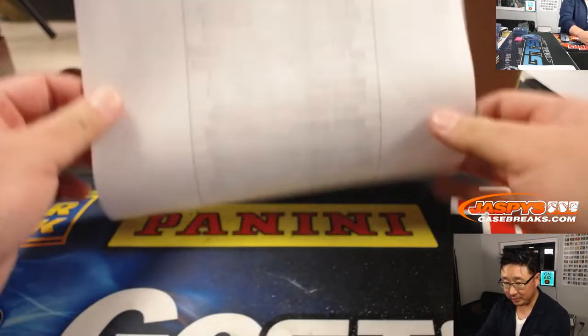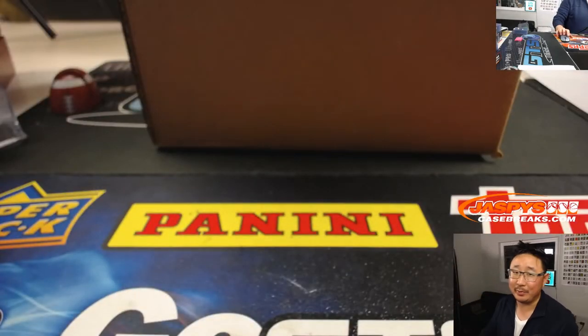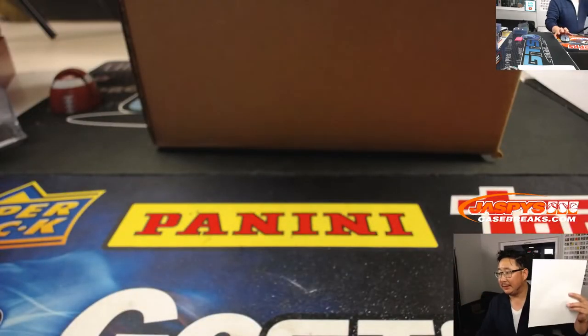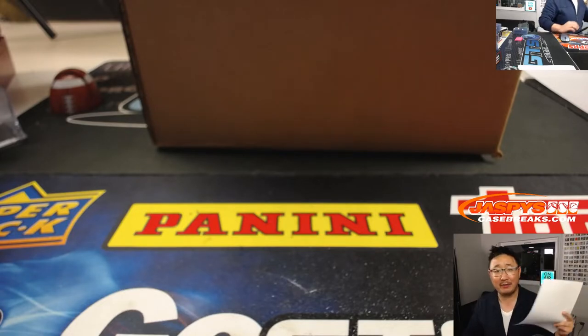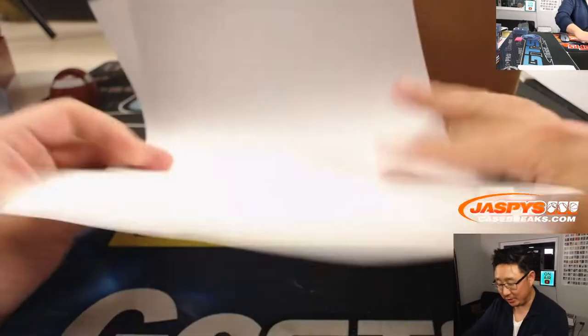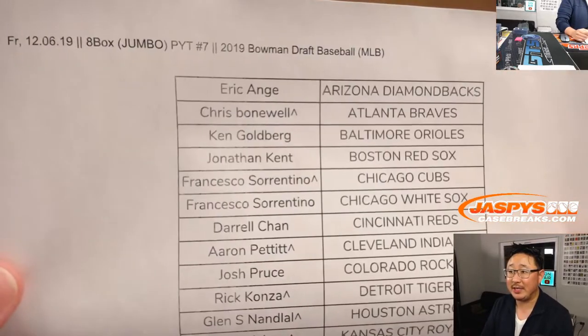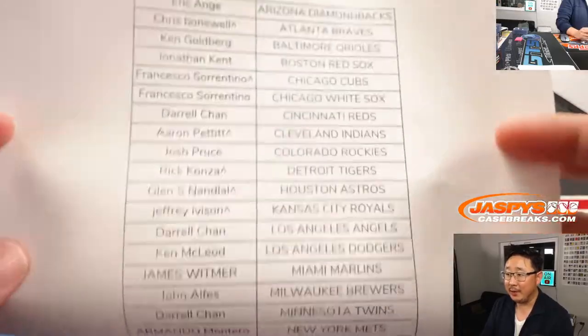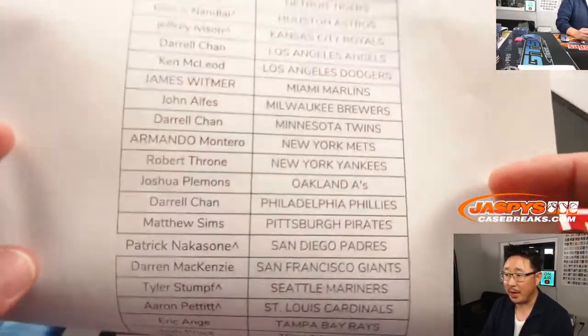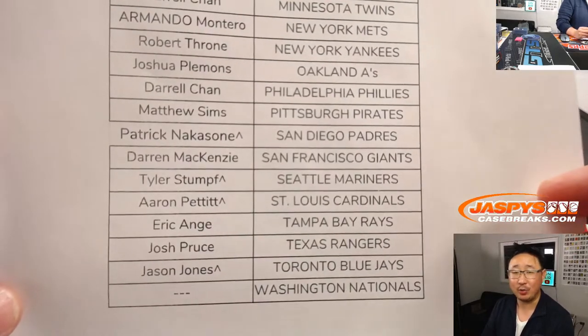Welcome back, folks. I knew there was an issue. I was using the other printer. Welcome back, take three. I just used the printer in the other studio. So pick your team seven, eight box jumbo. I realized that the person who had the Padres divested himself of the Padres and then Patrick actually won that in the team random.